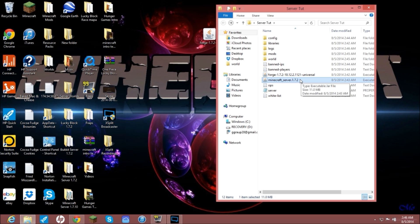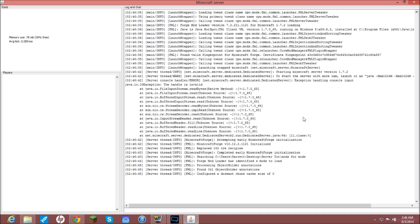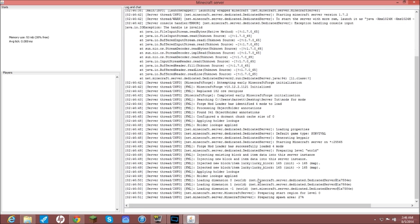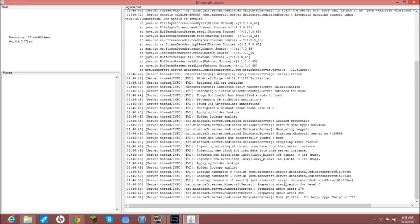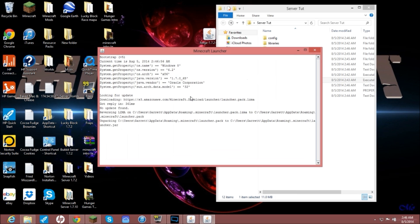Let it load up — you will see it now says FML (Forge Mod Loader) and it's loading up and preparing the spawn area. Once it's done, open up your Minecraft launcher.